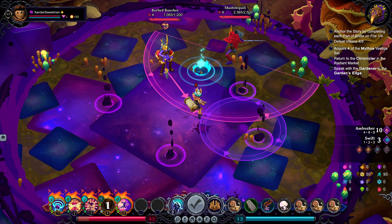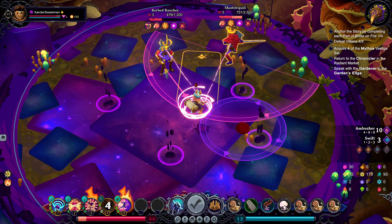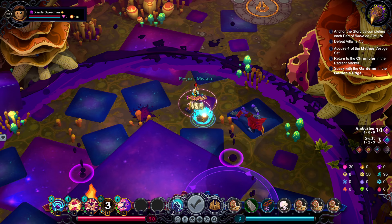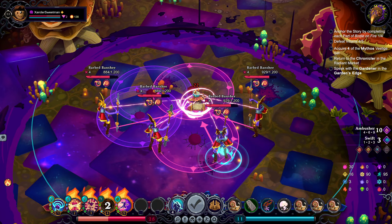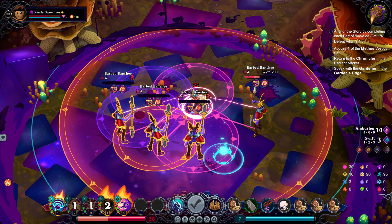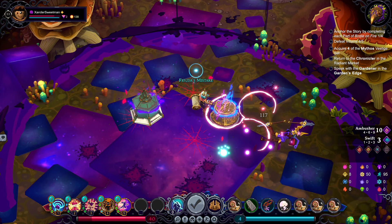Hit you both. Constrict. Grab this. Hidden Mist. Constrict. Constrict. Constrict — may as well grab that. There's a nice constrict. Pull you three together. Critical Constrict. Get you all killed. And then this guy can just take the brunt of our anger. All done.